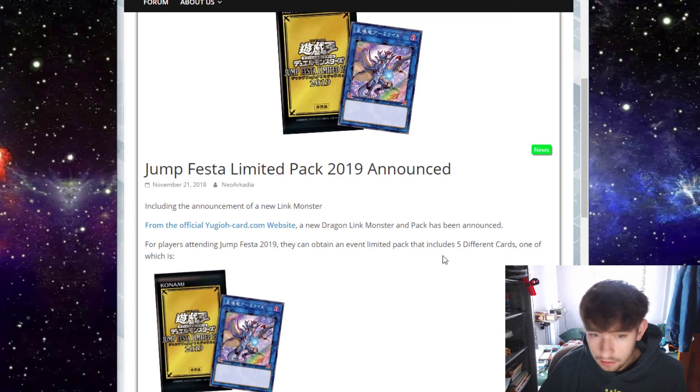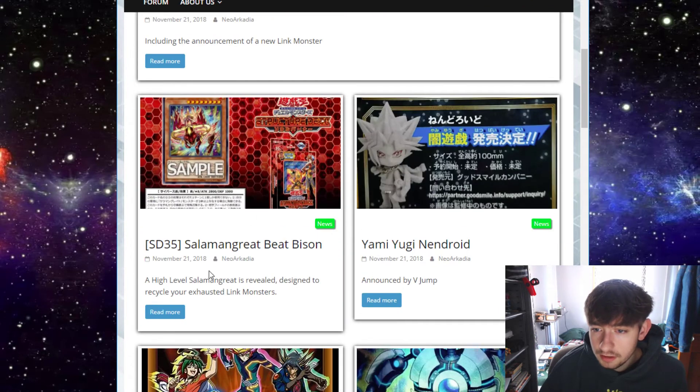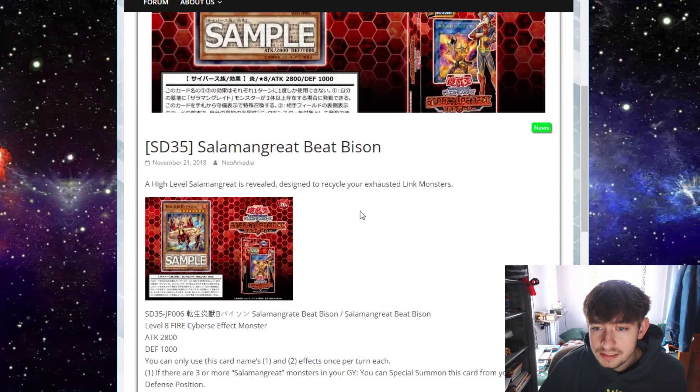It comes with four other cards, but I don't know if those cards are going to be new or reprints or what. I have no idea what usually goes on at Jump Festa. Anyway, just want to touch on that real quick. The only other piece of information here is Salamangreat Beast Bison — or Beat Bison, sorry.